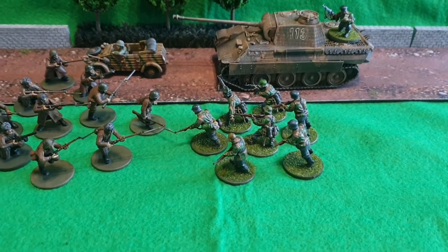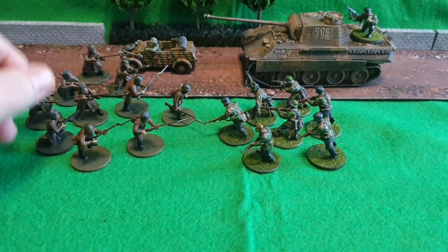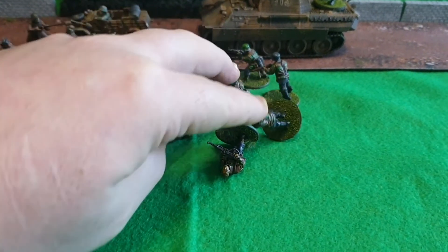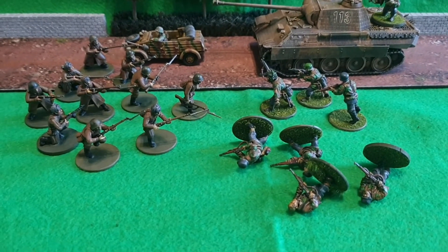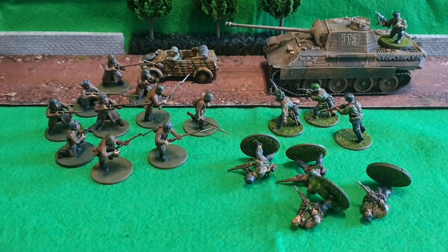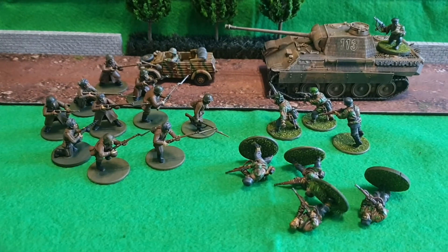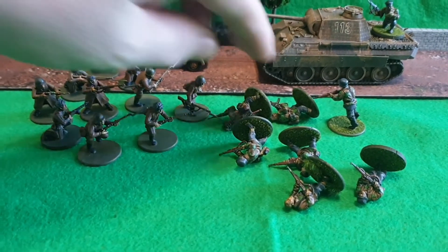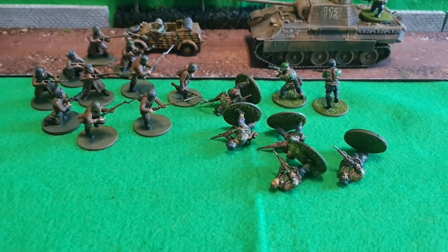These Waffen SS fanatics are in a shooting phase — the Russians are in a shooting phase and they target the fanatic Waffen SS. The Waffen SS take four casualties, so over half their number has been destroyed. Normally you would take a morale test to see if they stick in the battle. However, because they're fanatics, they stay where they are — they automatically pass unless they're below two men. As long as you've got two men or over, they automatically pass.